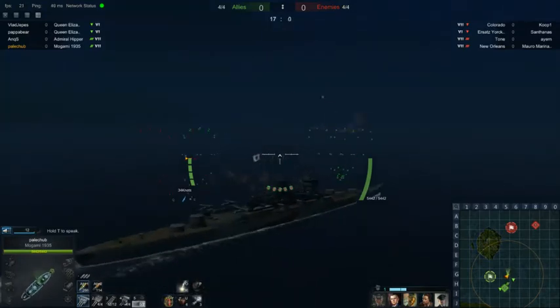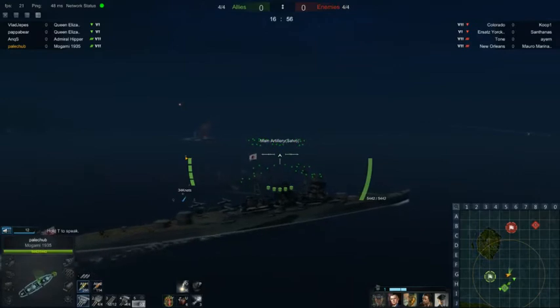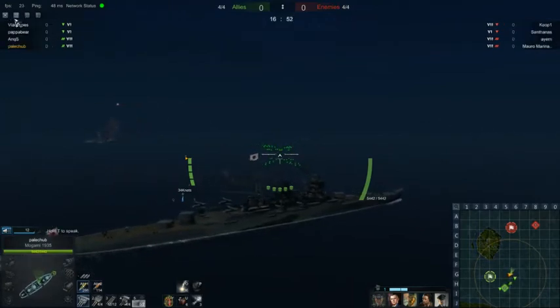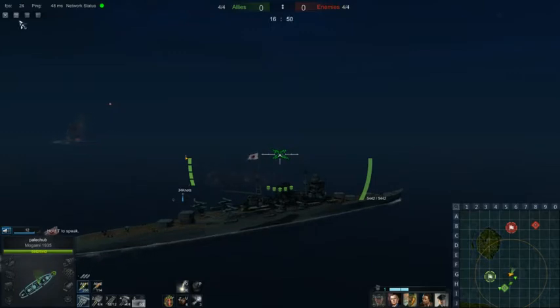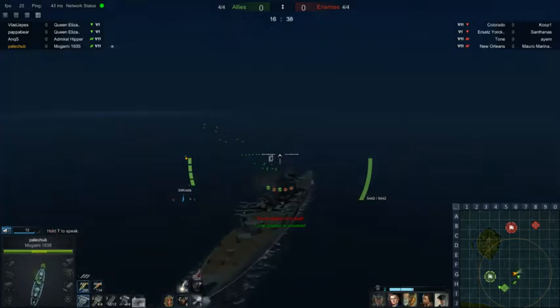In battle you can do a lot of different things. If you hold control, you can change how you see the player board. This is the simplest view, that's a different order, and then the last one will tell you the different ships they're playing. I find that quite helpful.